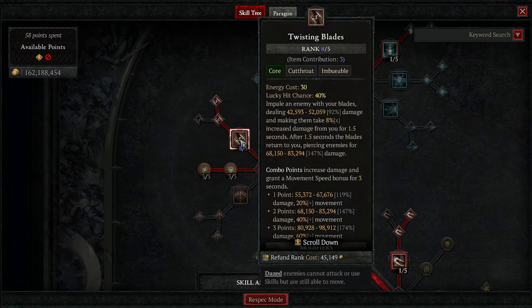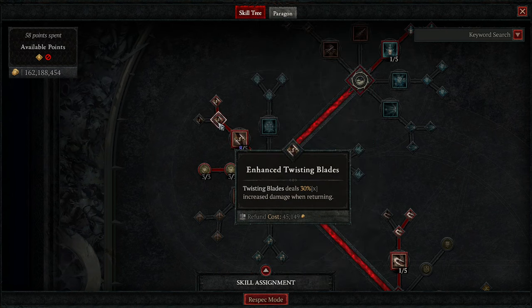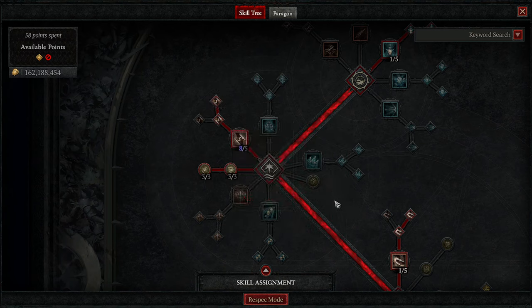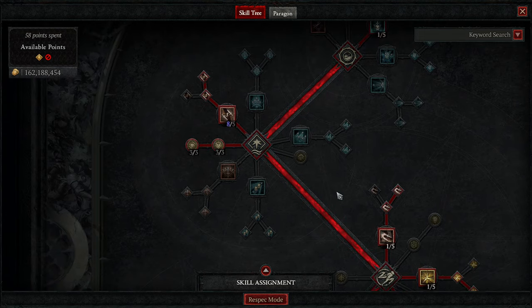Twisting Blades — you want to go 5 out of 5 here and get as much on your gear as you can. We're going to be using Enhancing Twisting Blades for increased damage when returning, and then Improved Twisting Blades — enemies stay impaled for 1.5 seconds with Twisting Blades, giving us instant CC when we use it.